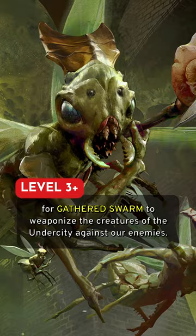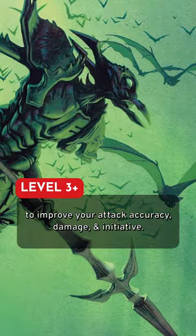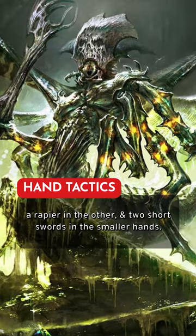For the rest of this build, make sure to boost your dexterity and improve your attack accuracy, damage, and initiative. To get the most use out of our hands, we will be using a shield in one of our main hands, a rapier in the other, and two short swords in the smaller hands.